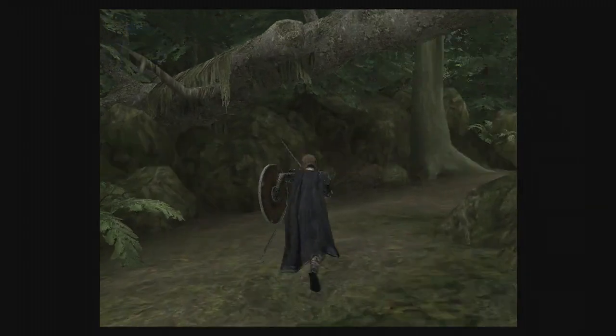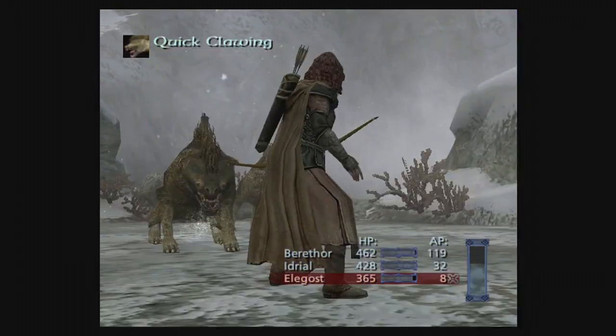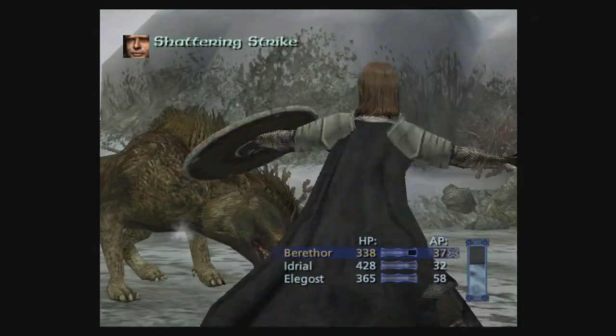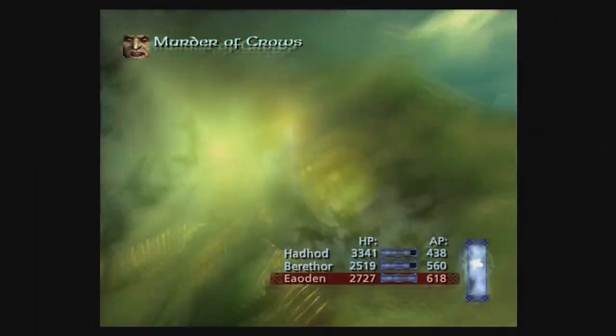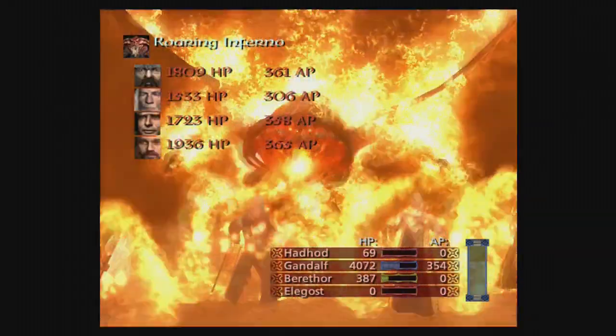Battles trigger when either approaching a predetermined battle point or by a meter in the corner of your screen getting darker. In the early part of the game you face mostly orcs and wargs, and these battles are extremely easy, getting you used to the game's overall mechanics. As the game progresses, the enemies get considerably harder to defeat and more durable, and the enemy AI seems to improve too.